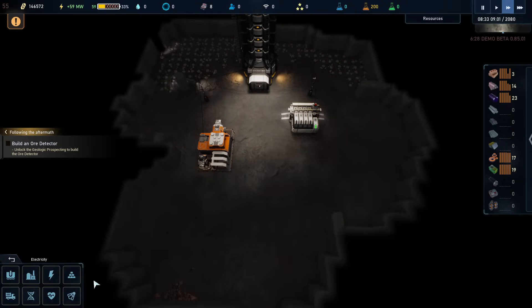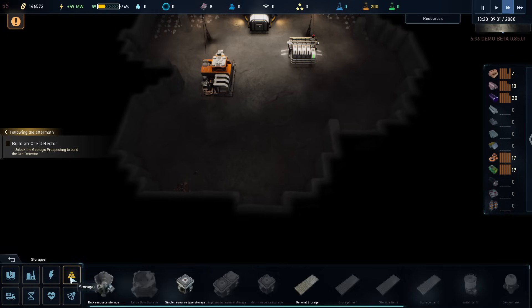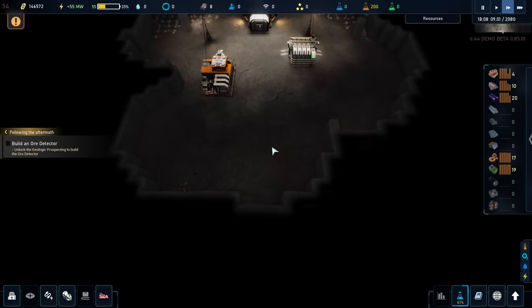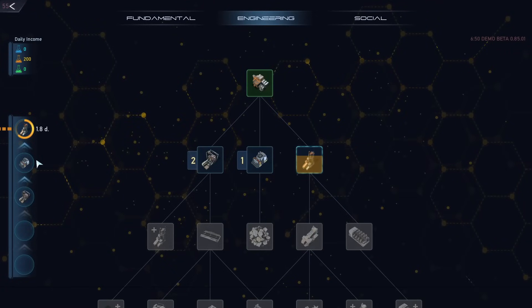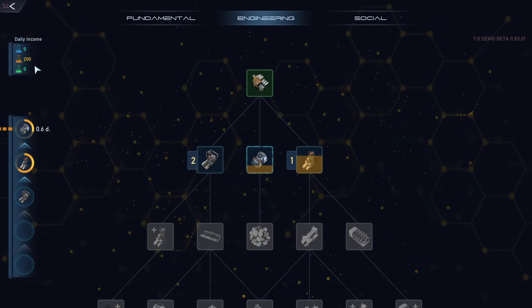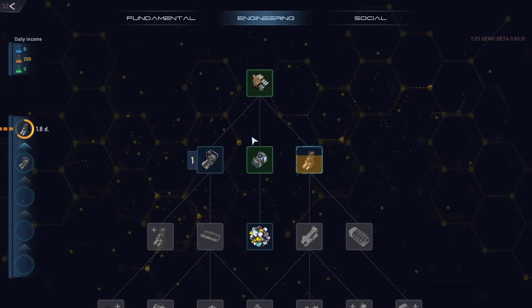So we need to build now an ore detector — that is allowing us to detect ore. There's something down here. Scan with ore scanner first. So we need to make a — where is that? Is that a logistics? Is it an energy thingy? Oh, ore detector — research is required. So I can take it out and put it in again, and then this will be first, and then the next. So this is working pretty quickly — we have 200. And we just waited for it to complete. That is the research completed.